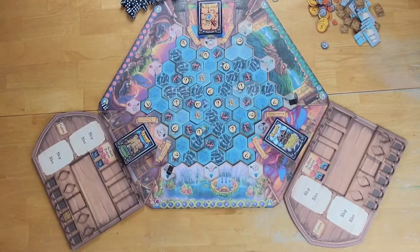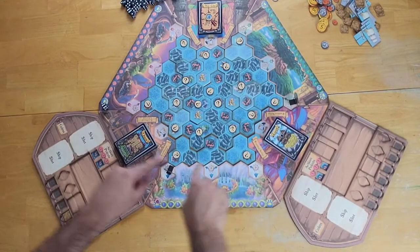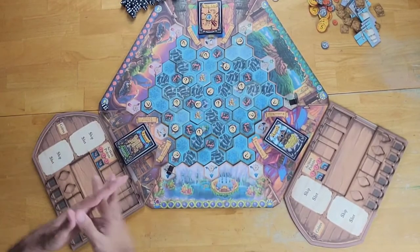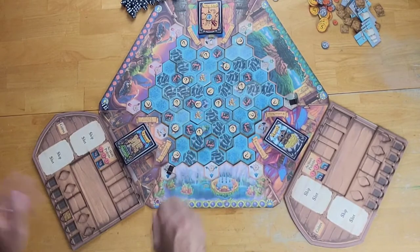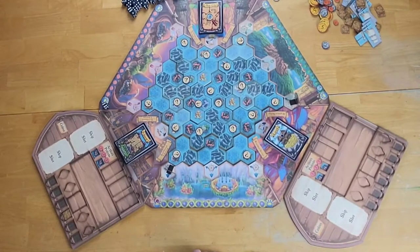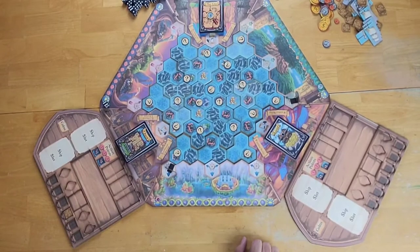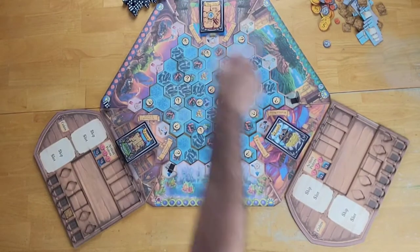Right here before our eyes, we have a prototype copy of the game, and this is what the game looks like set up. We have an outer framework for the board, which consists of different kingdom and outpost tiles. And within that frame, you place all of these modular tiles to make up the sea spaces and the islands that you will be traversing throughout the game. While this is a modular board with infinite variability, the rulebook does recommend pre-made configurations that are balanced for gameplay.